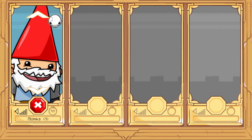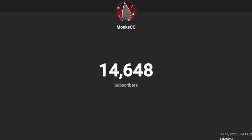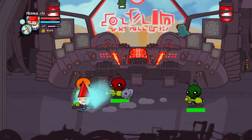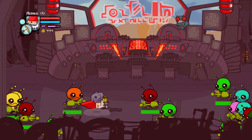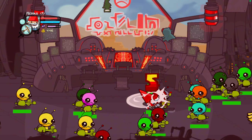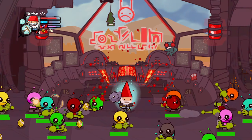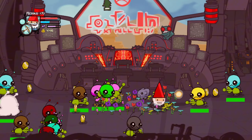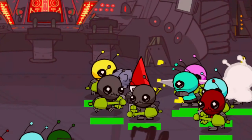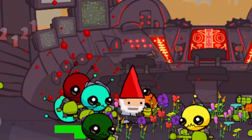Now for the final character, we're going to be testing out the gnome. Also, we're getting really close to 15,000 subs, so if you're enjoying the video at least a little bit, consider hitting that subscribe button. It seems like the gnome's light magic is just tossing acorns like the brute. The heavy magic creates a field of flowers and stuff that actually heals you a little bit.